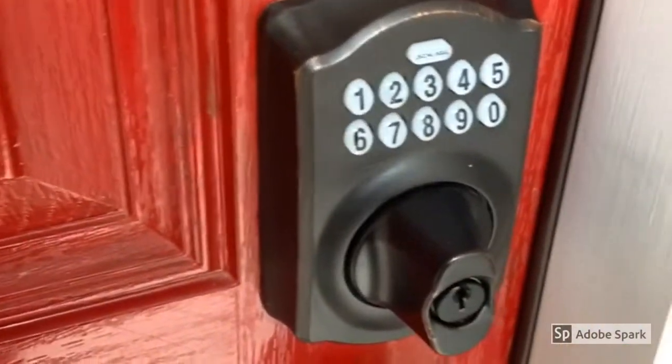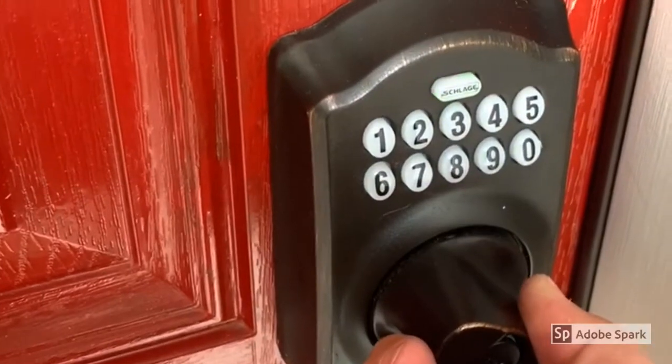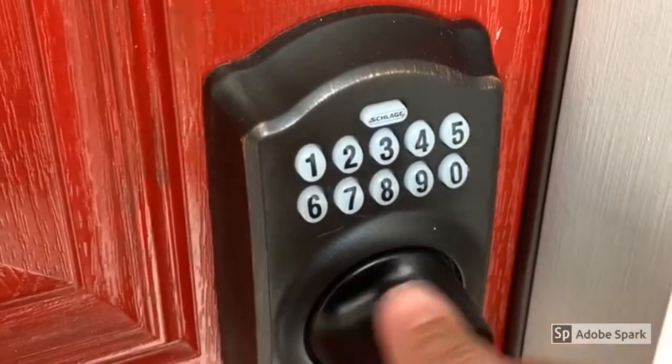To unlock the door, take the key out, press the sludge, and then just turn it and it will be locked. Wait until the lights are not blinking, and then you can turn.